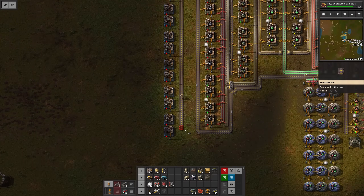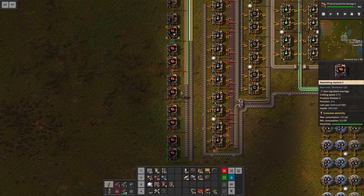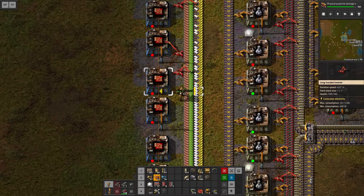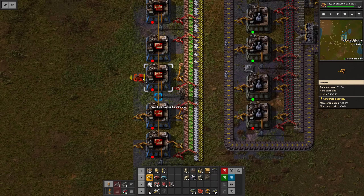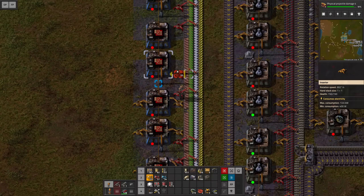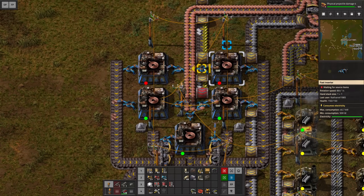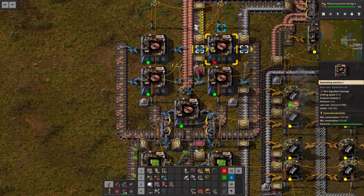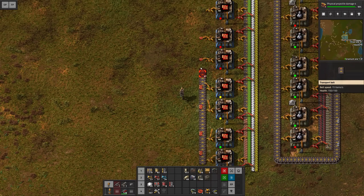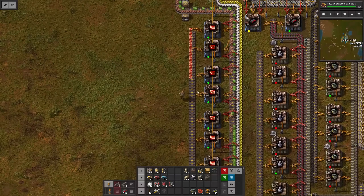So that's 12 assemblers in one line. We can expand the belts all the way, set up the recipe here — advanced circuits — copy that over, and then add a whole bunch of inserters, long-handed and normal ones. I'm already placing the ones to extract them out of the machine so the crafting spree can hopefully begin. I totally flipped these inserters — they should be facing the other way. Now they are feeding the copper cables correctly, and I'll bring the circuits up again. We finally have access to red circuits — this is great!